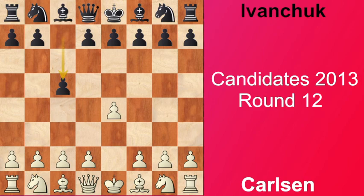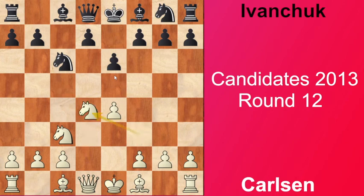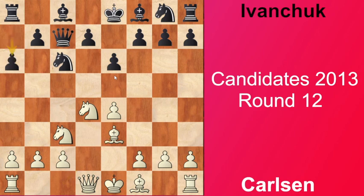We had 1.e4 and we had the Taimanov Sicilian after a slightly altered move order, because here usually white plays d4 but Magnus chose Nc3. For example if Magnus was black here he would maybe play e5 here to stop d4, but the e5 move weakens the d5 square so it has some positional drawbacks. So Ivanchuk plays e6 and now we get to the Kan - I think, correct me in the comments - and we have Qc7, Be3 and now a6.